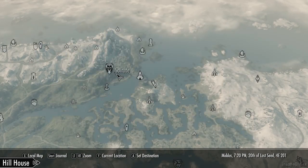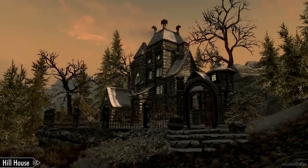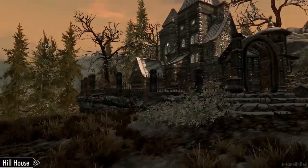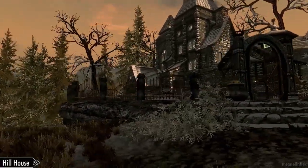Here's Solitude, and then on the little island here in the marsh area you'll find the house on the north face of the little island. There's a big rock where Solitude is located, and here's the outside of the Hill House.